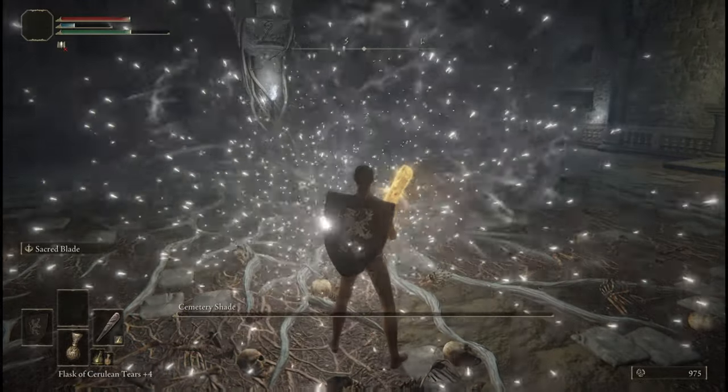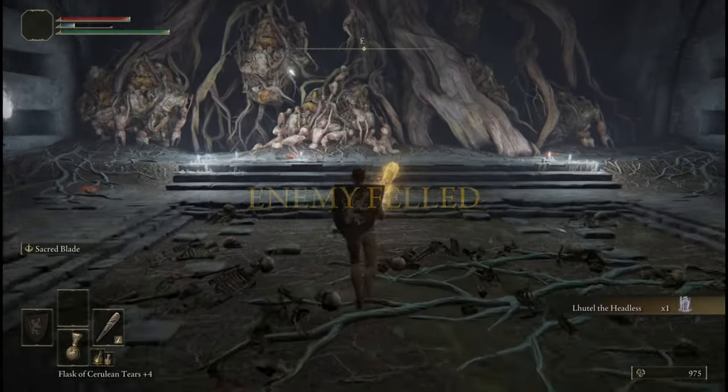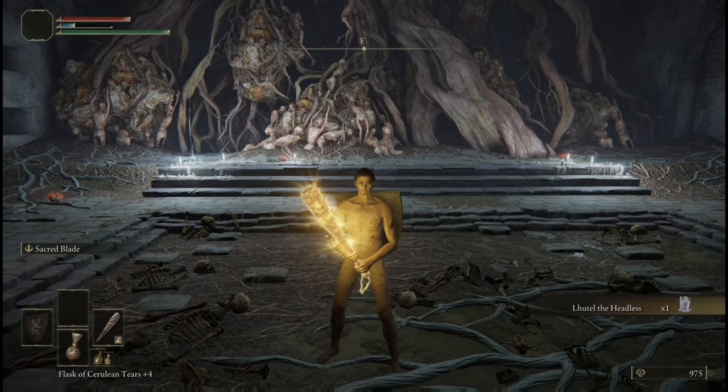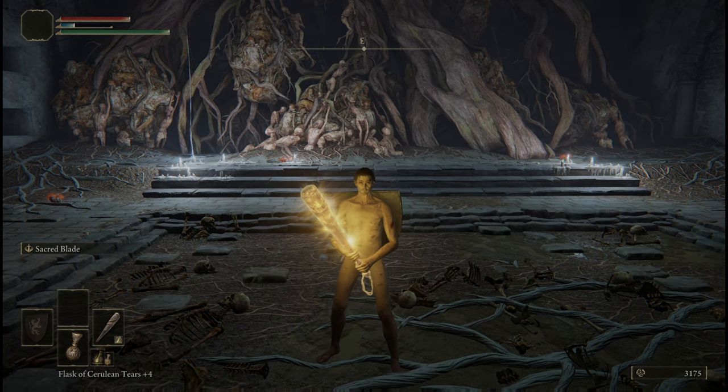Collect your reward, the Lhutel the Headless Spirit Ash. This is one of the best Spirit Ashes in the game, and probably the best one available this early on. All in all, this catacomb actually had some decent rewards, considering it wasn't that obnoxious to run through. I'll see you next time!